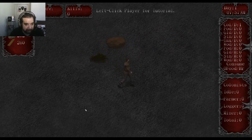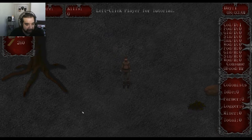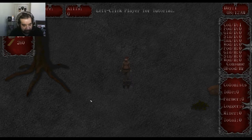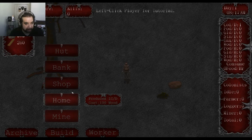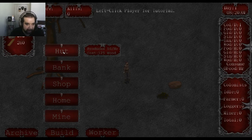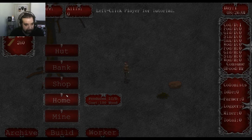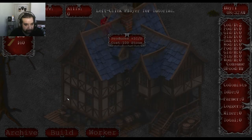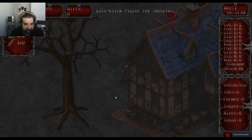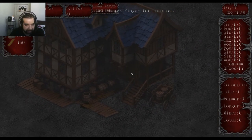Trying to find a landmark — I'll leave this big tree here and try to build something. Going into the build menu: a hope produces one gold an hour, costs 125 wood; you can also make a bank, a shop, a home for 100 wood, or a mine. Let's make a home. This guy builds fast — quite the homesteader. I don't think you can go inside the structures yet.